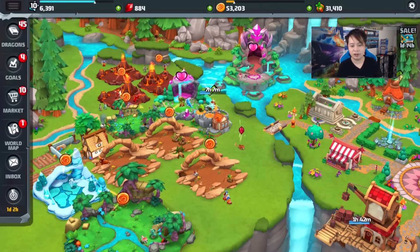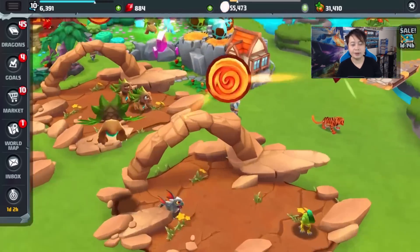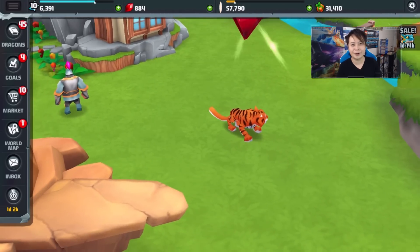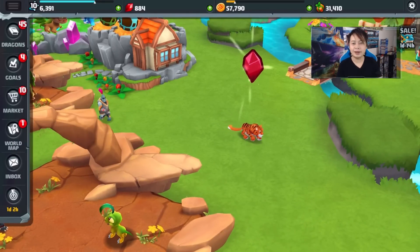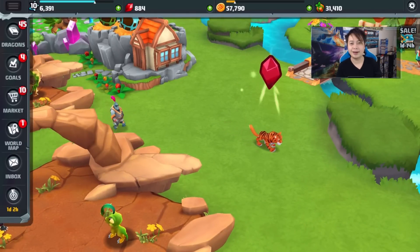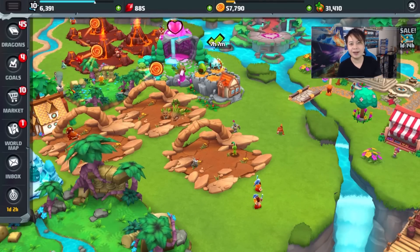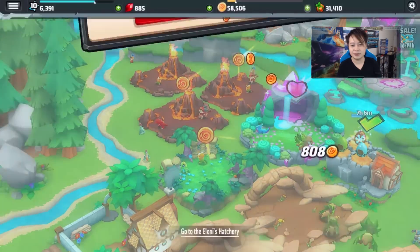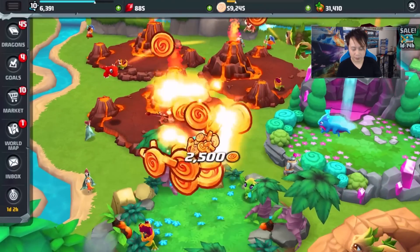I wanted to show you guys we got a bunch of stuff. I like the animation, the design, and of course there's a really cool tiger. You know what they need to make? A tiger dragon — a zodiac tiger exclusive dragon. There's an idea — dragons based on the zodiac signs.